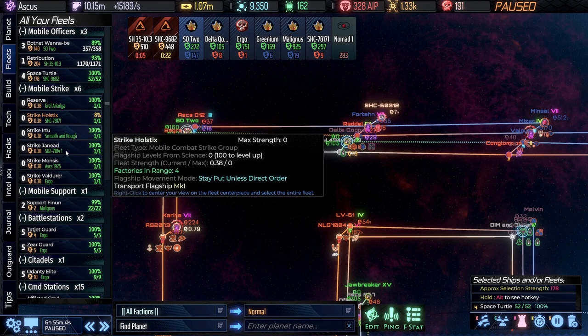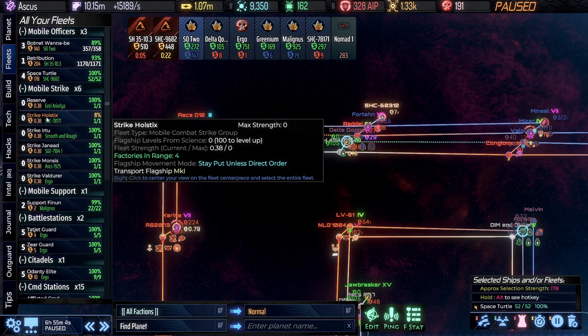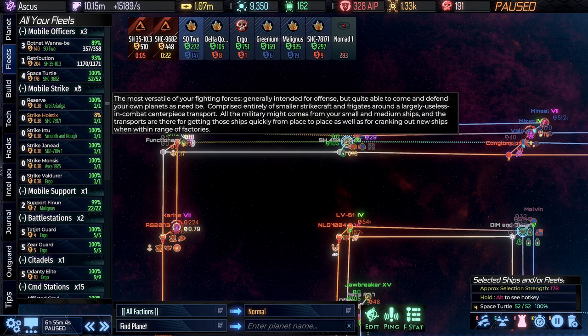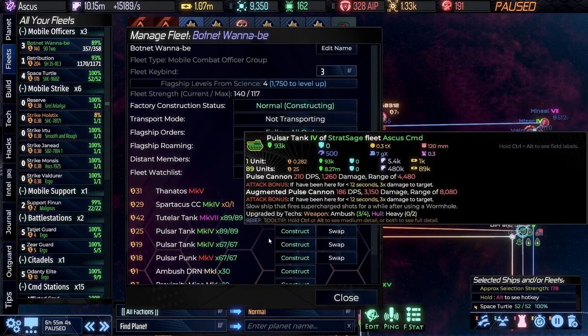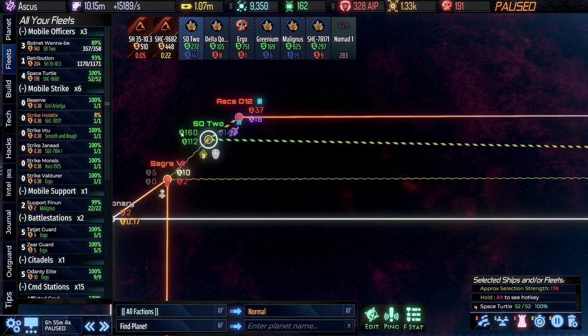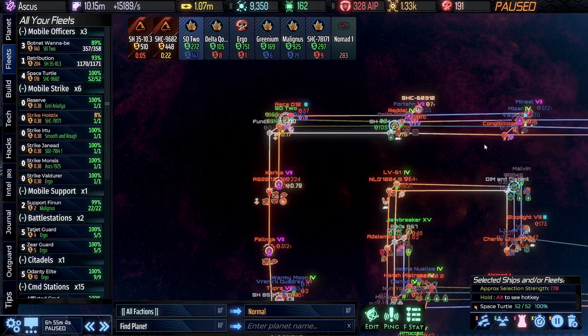I've also done some reorganizing. We've gotten rid of all the ships from our standard transports and moved them into the super weapons. The botnet wannabe here — Thanatos — has the Spartacus, the Toodler tank from the FRS, and then three pulsars to benefit from that hull boost. All of those are in here defending against the CPA attack.